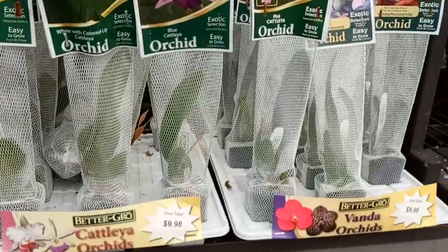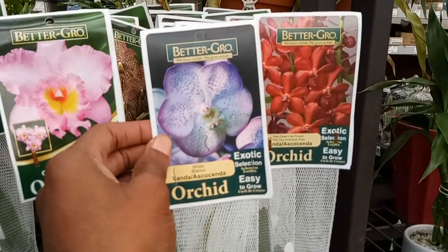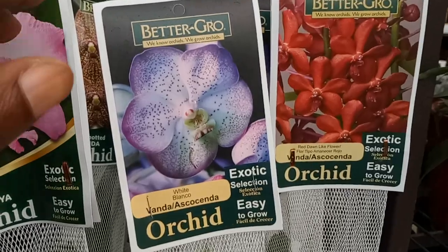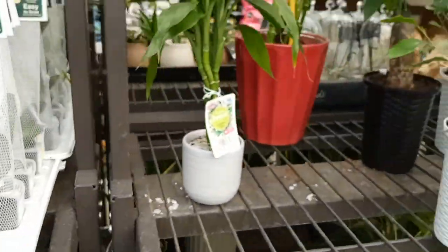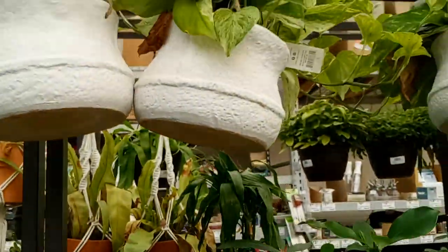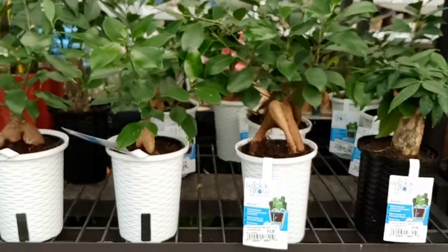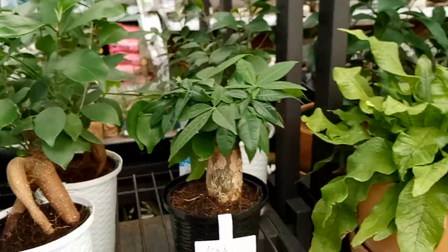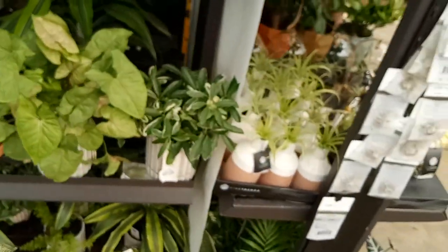Smaller orchids — I like this one. These are only $6.98 — pretty ones too. Some more lucky bamboo, golden Pothos. Some type of bonsai, you guys. Sexy Crocodile there — all right, let's go ahead and move around to the front side to the back side. Auto focus back on.